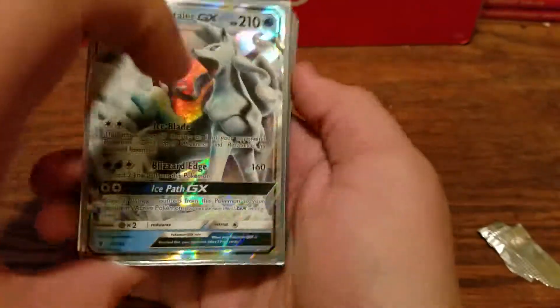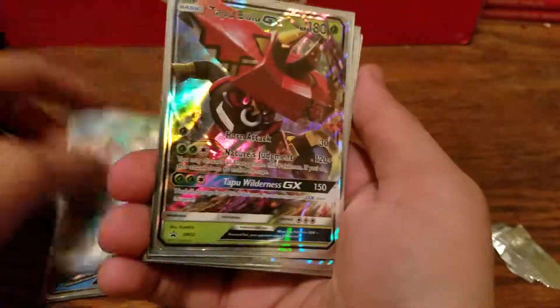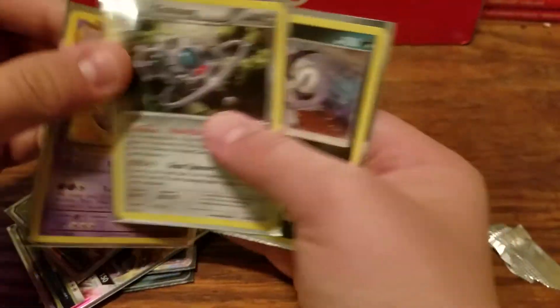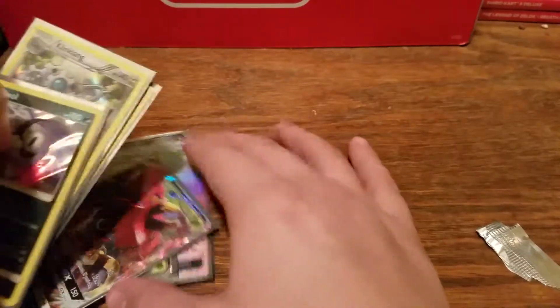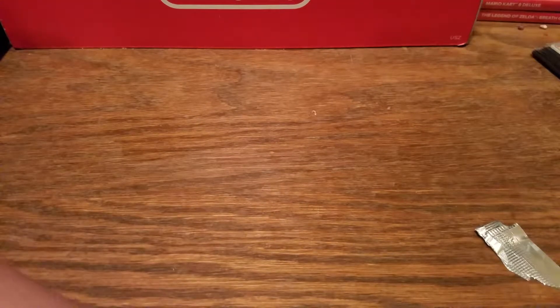Let's go over our pulls: we have an Alolan Ninetales GX, Kommo-o GX Full Art, Alolan Ninetales Hyper Rare, two Tapu Bulu promos, Nidoking Hollow, Klinklang Hollow, and an Absol Hollow. Thank you Guardians Rising for being the greatest set ever printed! If you guys enjoyed the video drop a like — if you didn't, drop a dislike if you want, not sure why you would though. We went four for four with our Guardians Rising. Y'all have a great rest of your day!